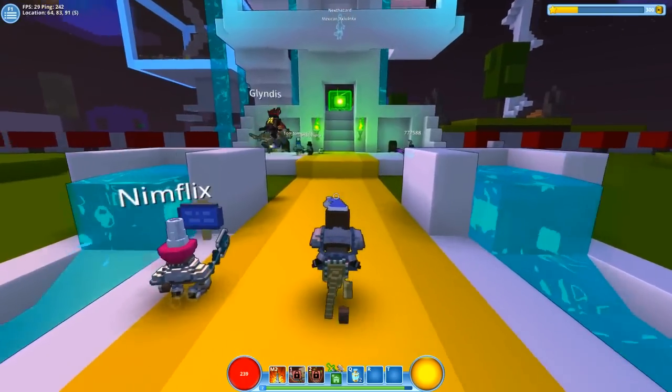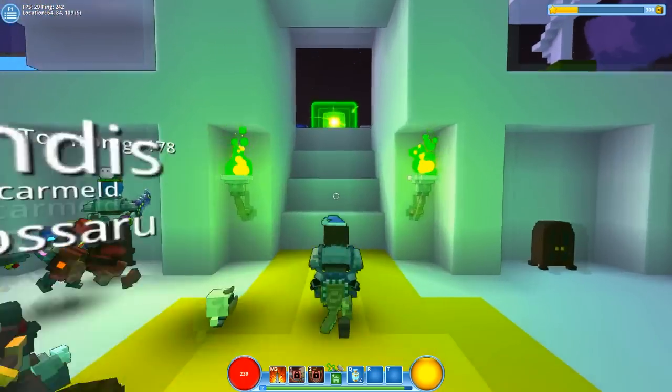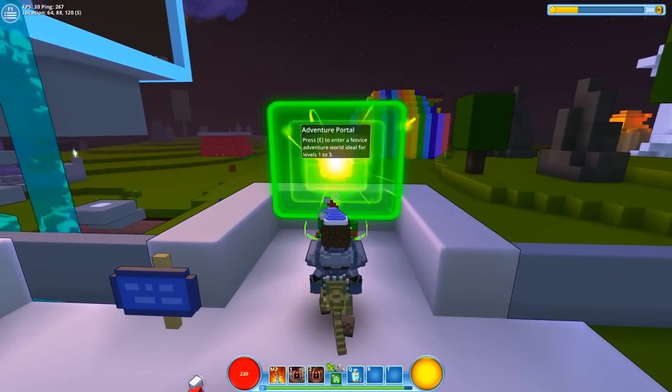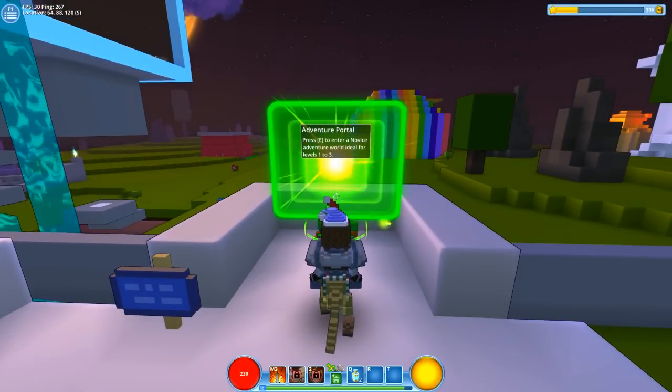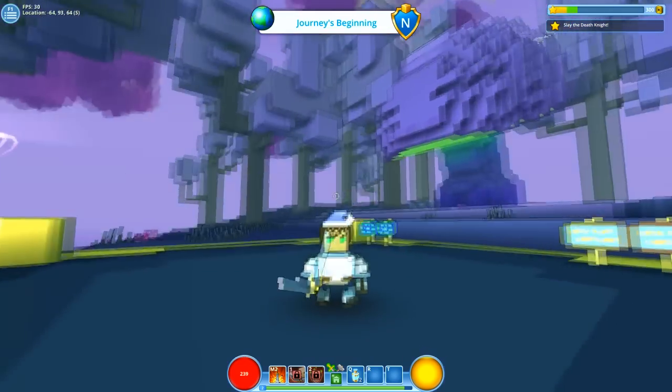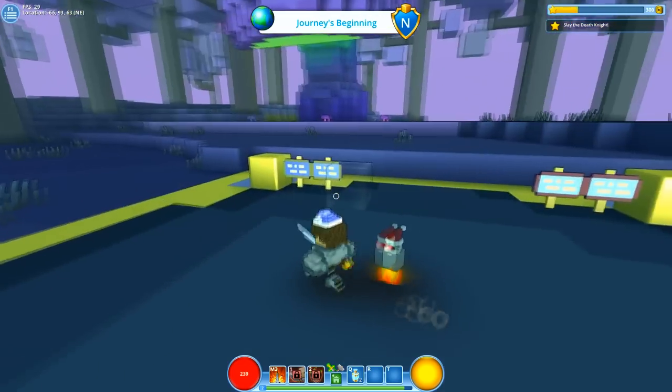I've just played the tutorial and I really really enjoyed it. There's an adventure portal here — press E to enter a novice adventure world for levels one to three. That sounds about perfect, so let's jump in straight away and start this adventure. Journey's beginning!